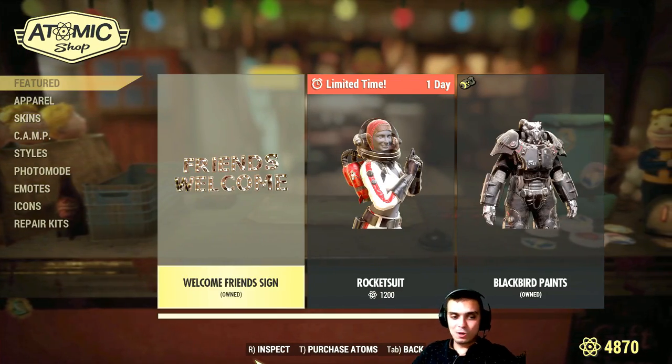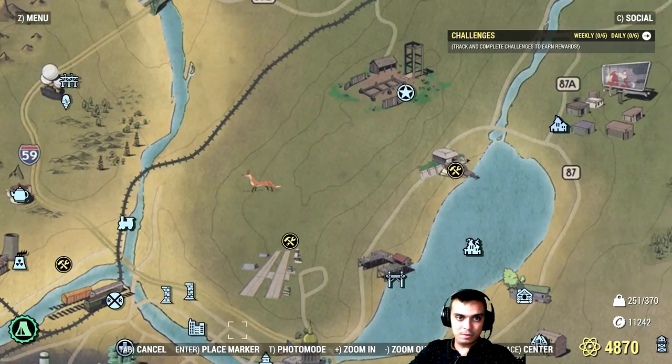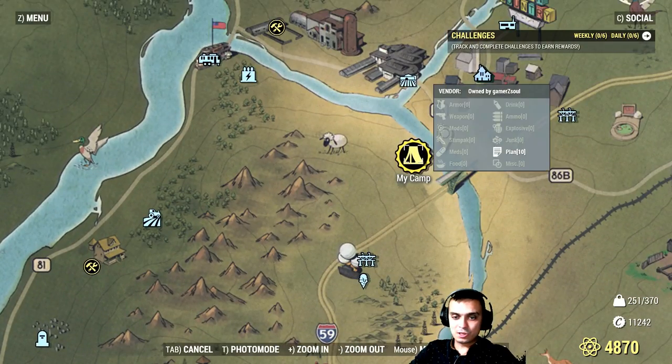Welcome Friends — I don't think I have it in my camp, but let's go ahead and travel there and see if I got it. I think I scrapped it and got rid of it because it also costs light.